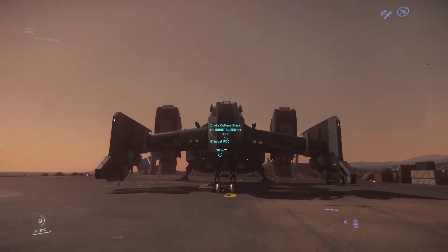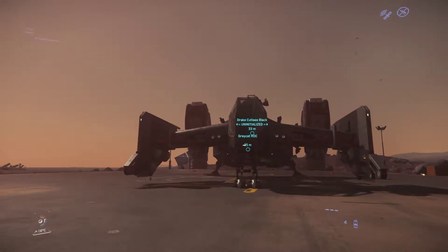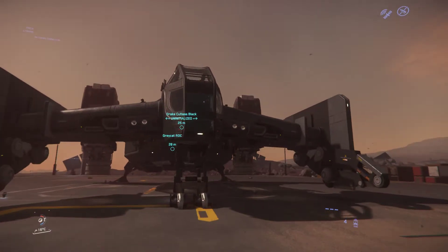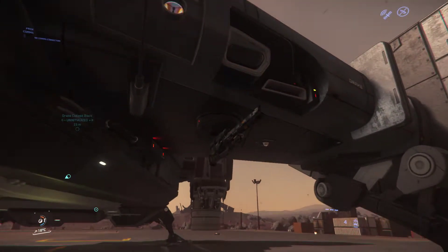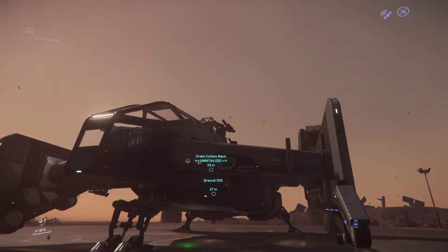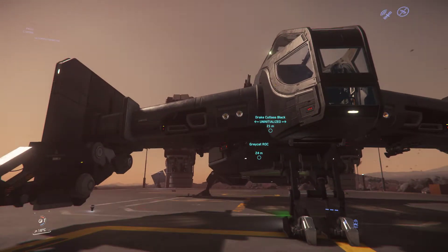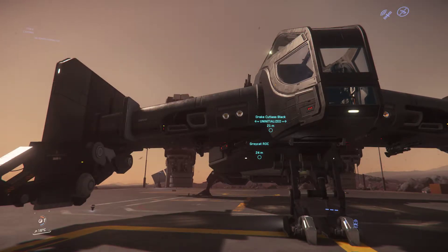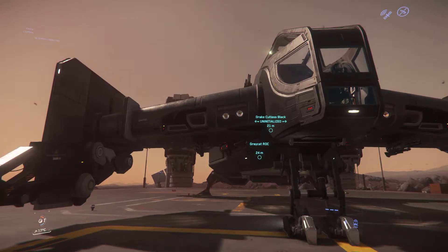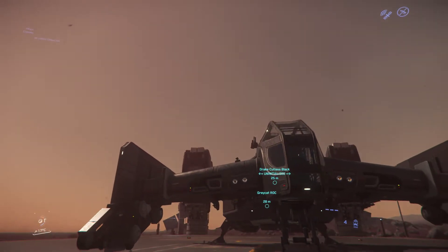Armament-wise you have four size-3 hardpoints right there on the wings. They're all gimbaled, so they only have size-2 weapons on them — that's the standard loadout. On the bottom you have two Badger repeaters, and up at the top you have two Mantis Gatling guns. Both my Cutlasses have stock armament; I haven't upgraded them. What gimbaled means is that my weapons will track targets to a certain degree based on where I point my reticle, so I don't have to be nose-on to hit someone. Gimbaled weapons make dogfighting easier for some people.